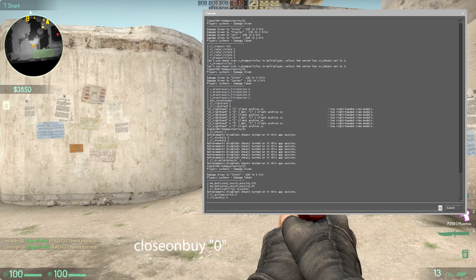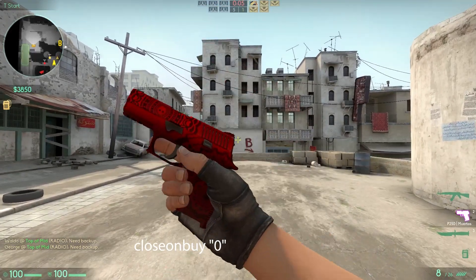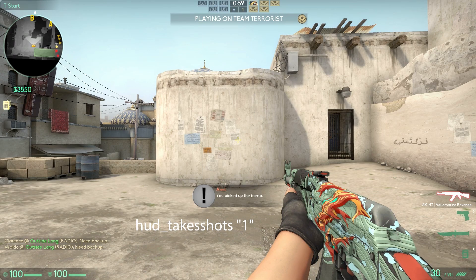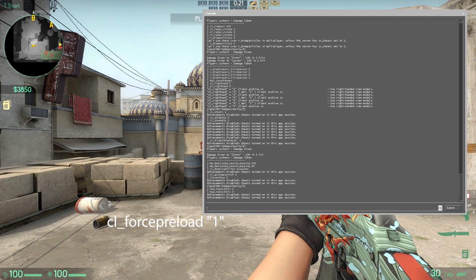Close On Buy Zero keeps the buy menu open when you buy something. HUD Take Shots 1 will take a screenshot of the scoreboard at the end of every match — good for bragging.